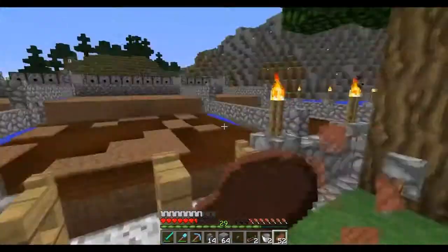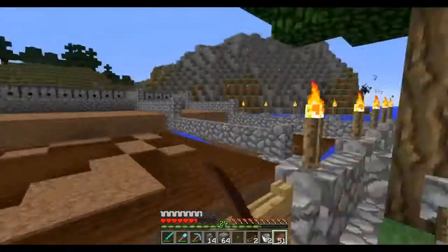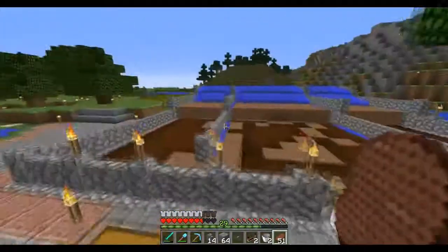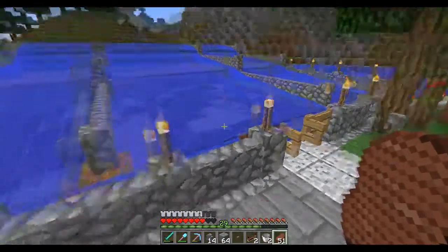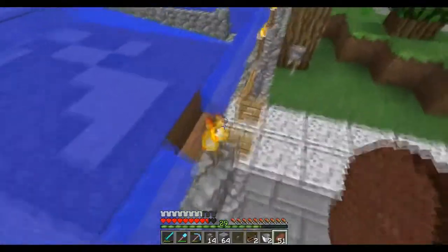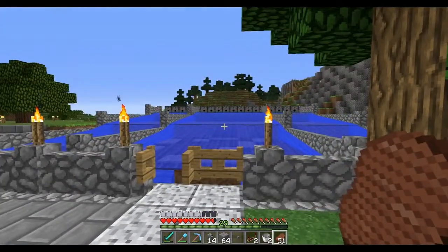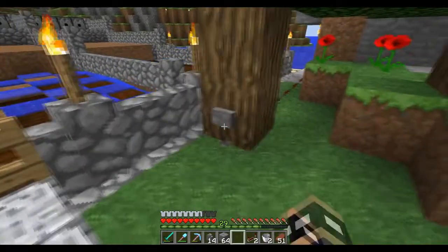YOLO, right? Anyway, here we go. Just imagine a full-fledged farm here, guys — everything is going to be nice and powered. If I flick the switch now, it should do... Oh my god, yes! Dispenses all the water! And as you guys can see, all the wheat would actually be flowing into this water source here. We'll have a chest in this area right here which will collect up everything. And then if we flick this twice — boom — the water goes away.